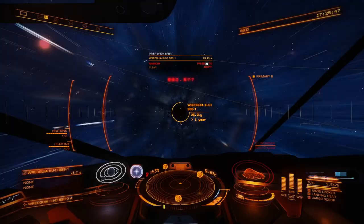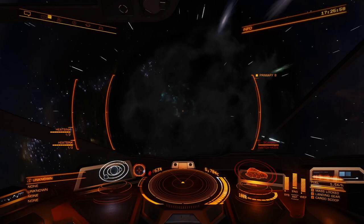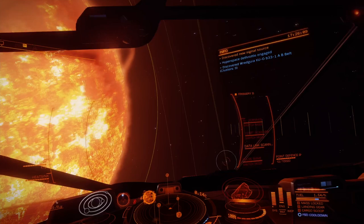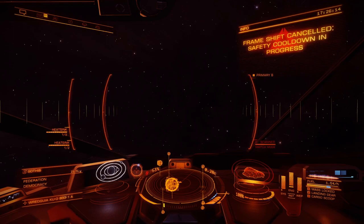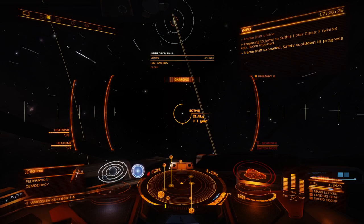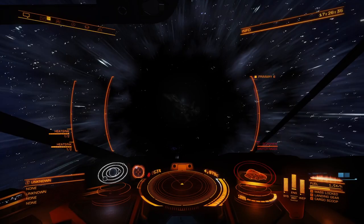I do have heat sinks. This is so if I get scanned, I can pop a heat sink and avoid getting scanned, because we are going to be traveling with illegal passengers most of the time. I also have a Super Cruise Assist computer — that's just a personal preference. I like having it so that I don't look away for a second and realize I goofed up, but if you're paying attention, you don't need it.